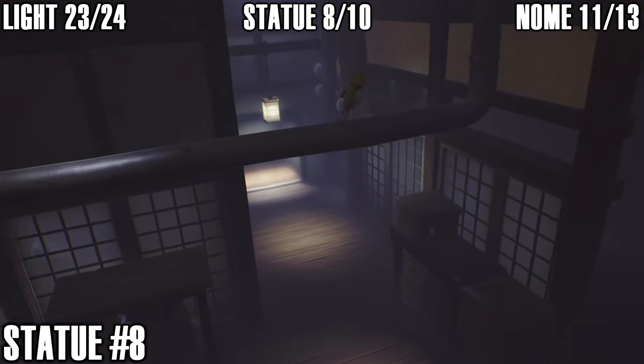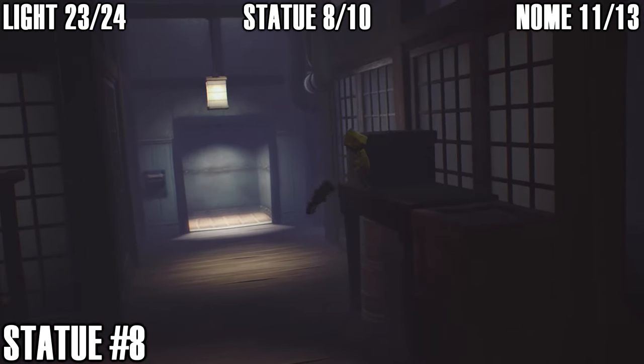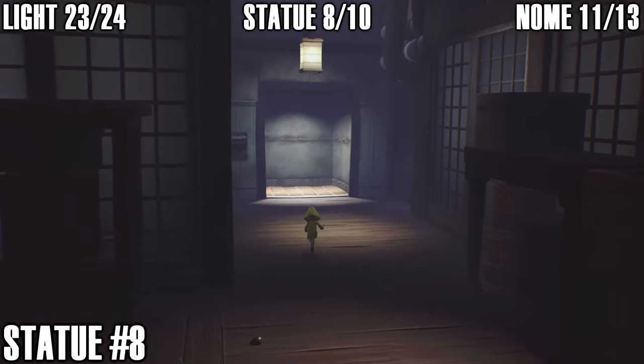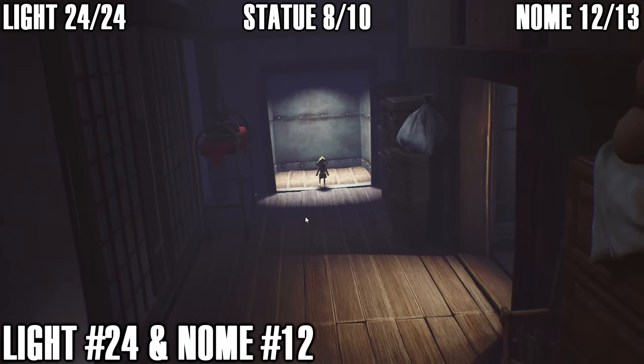While escaping this area before using the elevator, run along the pipe and the statue is sitting on that shelf. I kicked it off rather than picking it up but it still counts as getting the collectible — that's statue number eight.